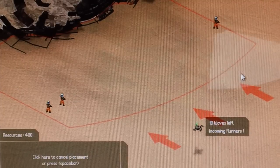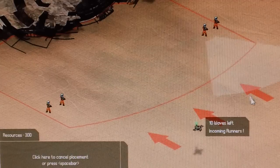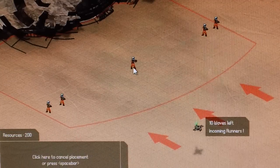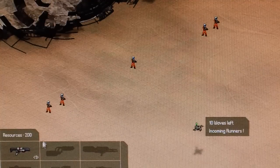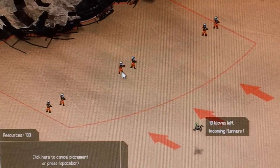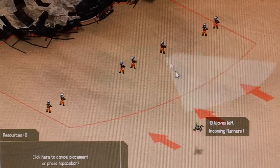I always start off every round by putting two guys on your main barrier defense right here. This area and the middle area is where most of the aliens start coming. Then I usually put one guy right there.